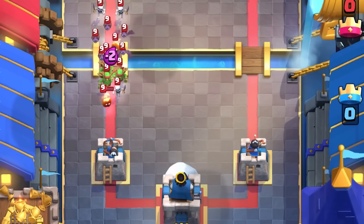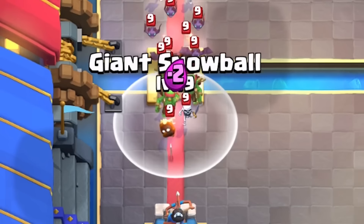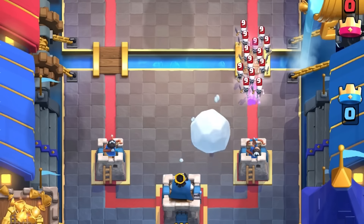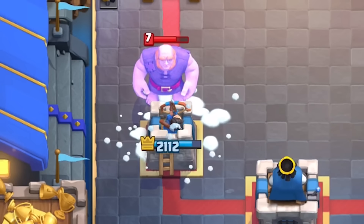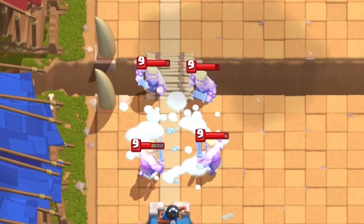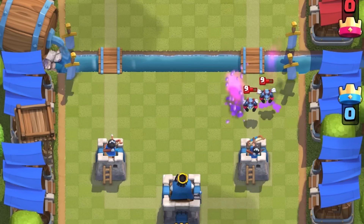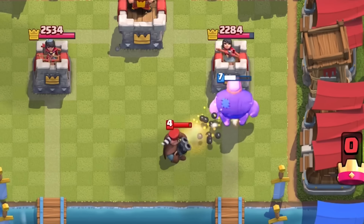Giant Snowball was introduced with a 20% bigger area radius compared to today, making it even easier to wipe out troops. On the other hand, it dealt 10% less damage and the slow duration was only two seconds compared to the three of today. Snowball was never too good or too bad — I think it's in a great spot right now. An interesting evolution idea would be that once you use the Snowball, it slows troops down for longer and also slows down every troop and tower on the map — that would definitely be insanely cool and bring some interesting gameplay.